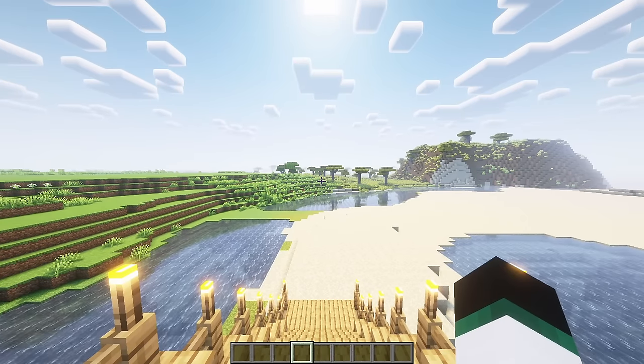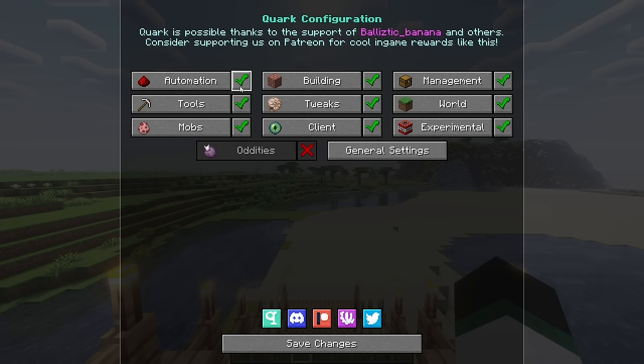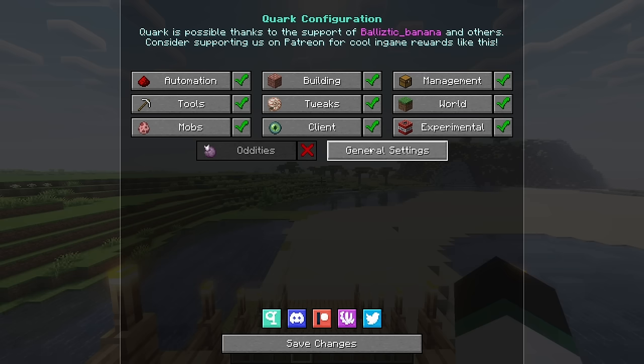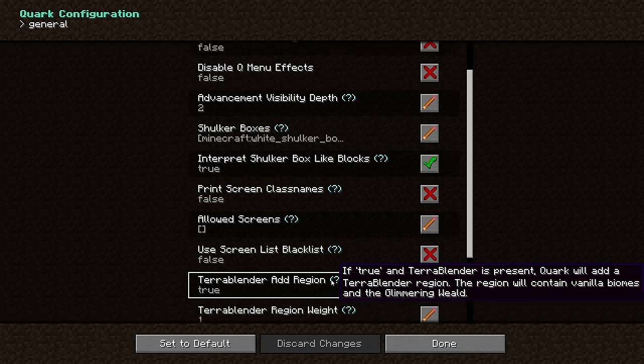Every feature in Quark can be disabled and tweaked individually. When you load up the game you'll see a Q button in your main menu; clicking this button lets you configure the mod. You can tweak everything just your way or even disable things you don't like. Quark adds features both in-game and to the Minecraft client itself.